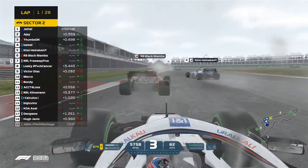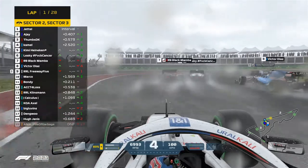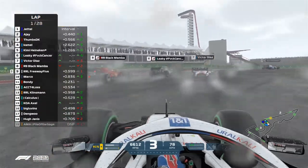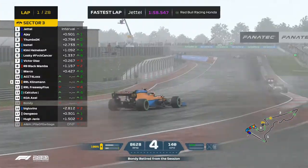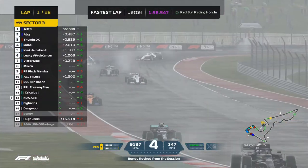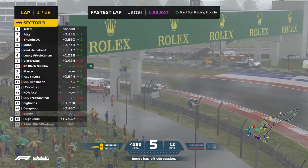Marco and Body are fighting it out for that P10 position. Freeway Five is dropping all the way down to ninth, and I think that was Body — a DNF from the session. Is this going to bring out a full safety car? We already have two DNFs on the opening lap.